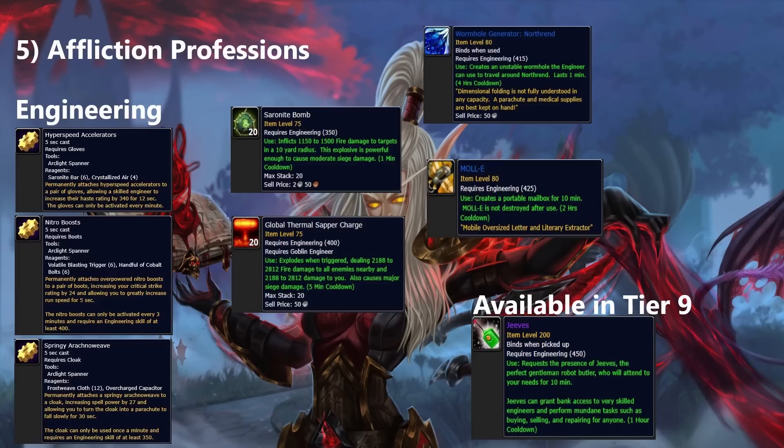Beyond these powerful enhancements, you also gain access to new bombs and Zappers which are incredible in Lich King, especially Saronite Bombs. Those bombs are no longer on a cast timer and have no internal cooldown, so you can easily weave them into your rotation. You also get quality-of-life items: a portable mailbox, an auction house in Dalaran, a teleporter to any zone in Northrend, and more. I will always choose this profession.